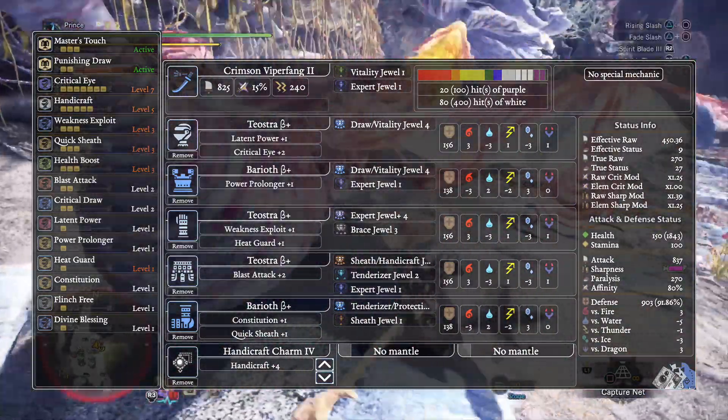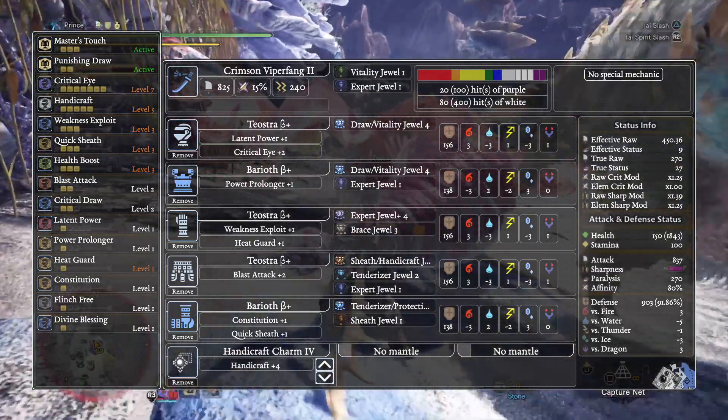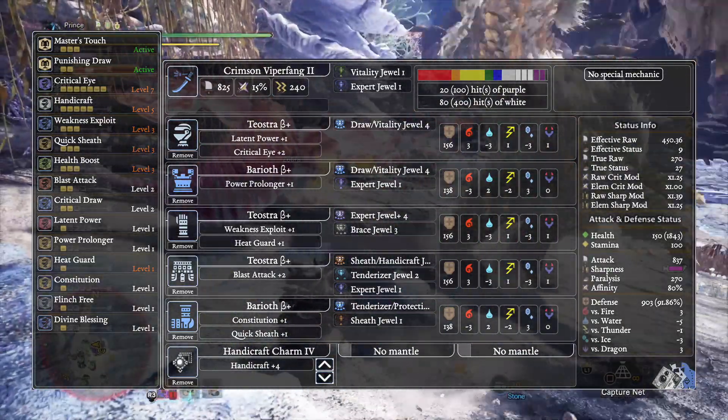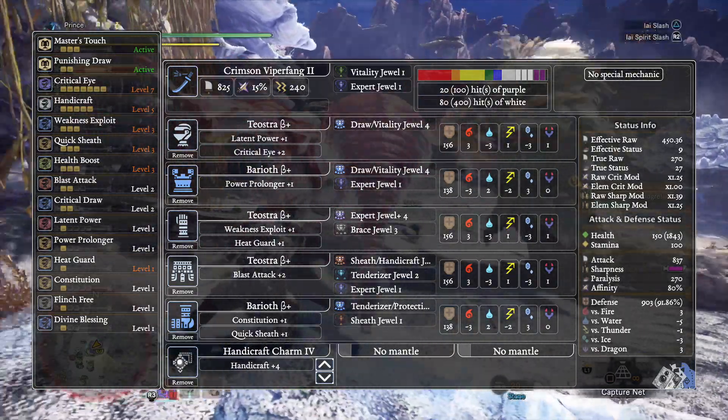The charm we're slotting in is the Handicraft Charm 4. Aside from the charm, everything else is very easily attainable before even getting to the guiding lands — a plus for many of the PC hunters who are just getting into the endgame.